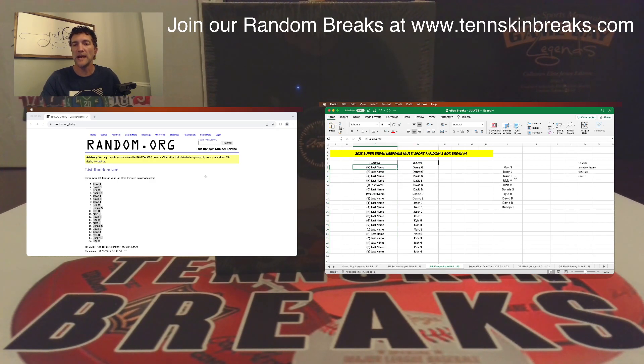Here are your list of letters. Danny, you've got last name letters N and F. David, you've got R, H, J, and C. Donnie with W and S. Jason's got T, A, K, and D. Kyle with G and V. Mark's got L and M. And then Rick, you've got E, P, B, and Y.